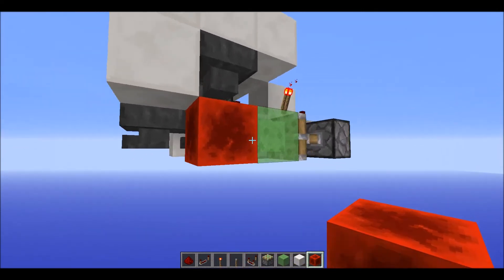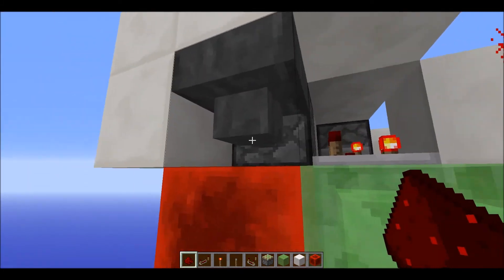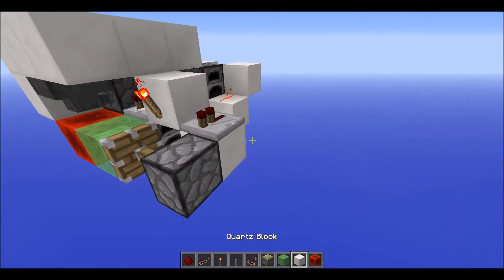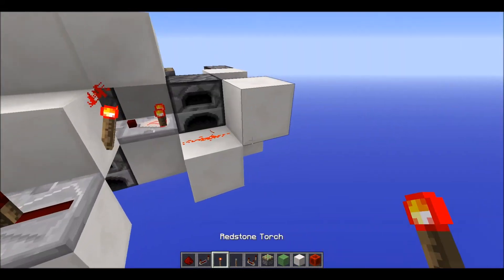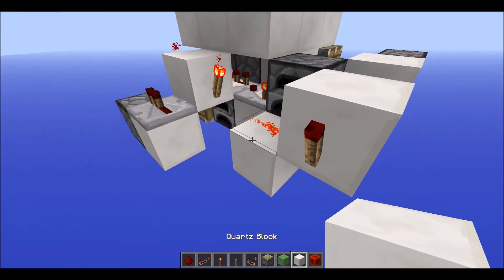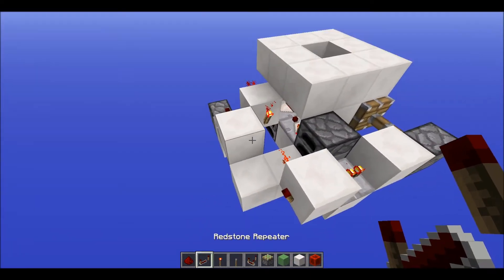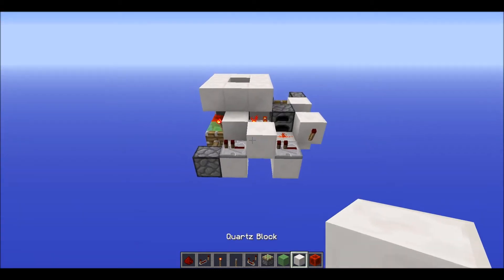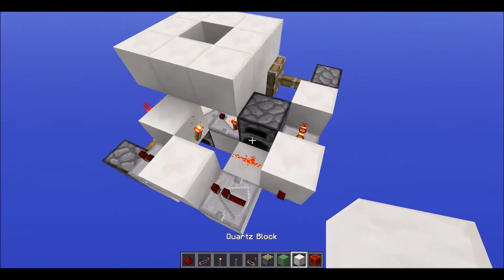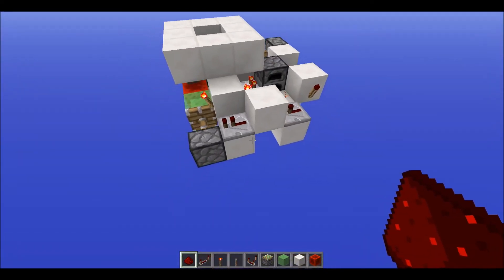Then have a redstone block in front of that slime block so it will be touching the hoppers. The way this repeater gets power is by having a torch there with a block, then another block up there, and then a repeater going into that — every repeater here is on one tick.